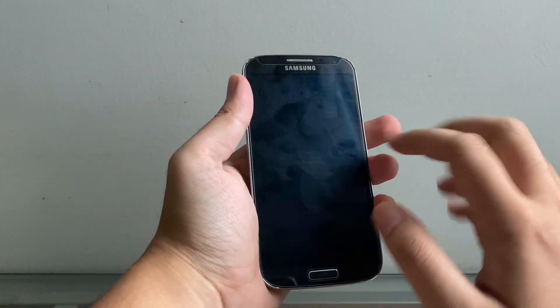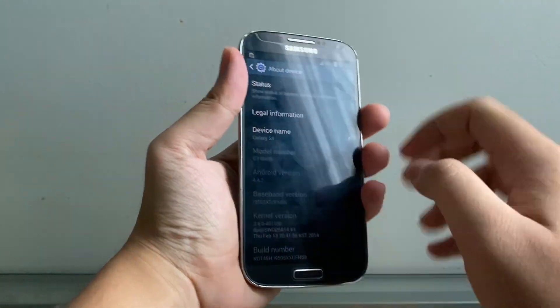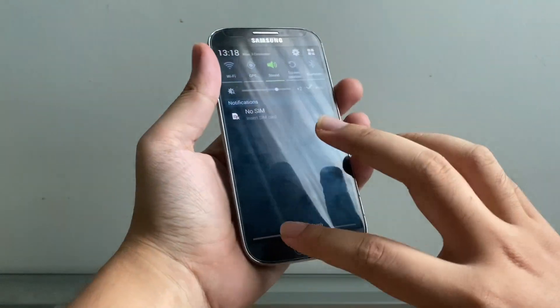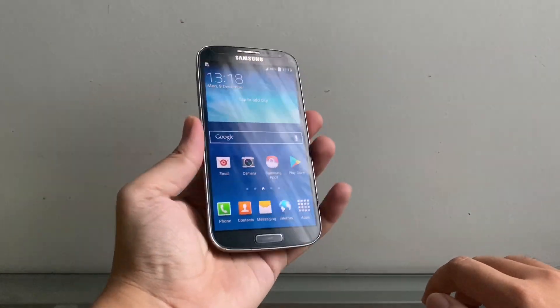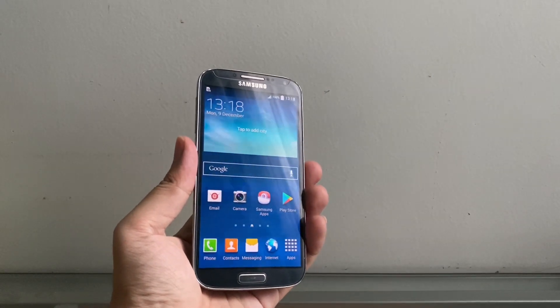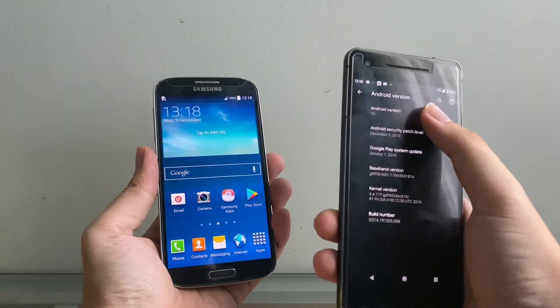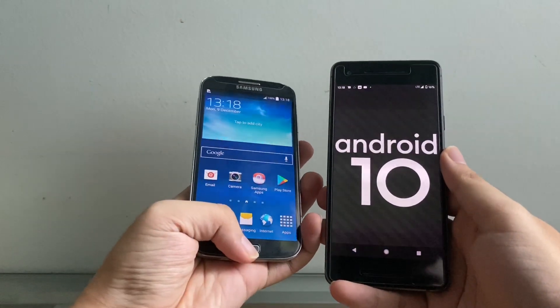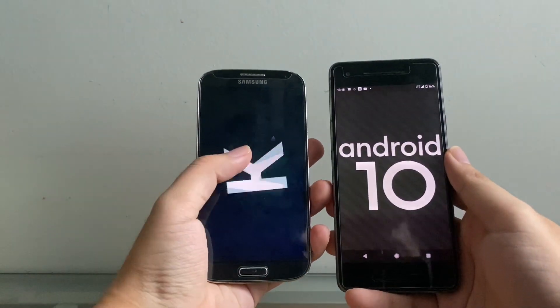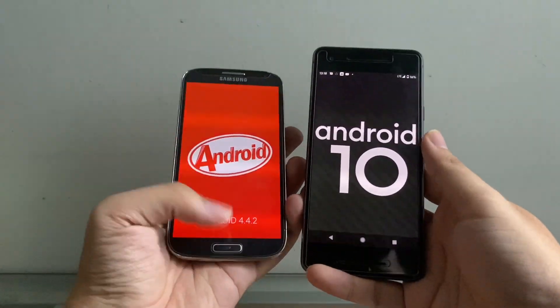Hey guys, so in this video we're gonna take a look at the Galaxy S4. It's still running Android 4.4.2 — you can see right here 4.4.2, we still got the full dropdown menu and all those good things. We're gonna upgrade this Galaxy S4 9505 from Android 4.4.2 to Android 10. That's right, Android 10 — that's from the Pixel. You can see here we got a Pixel 2 on Android 10. Yes, we're gonna upgrade this thing from 4.4.2 to Android 10, the latest version of Android as of recording this video.